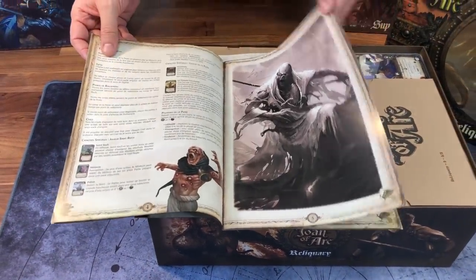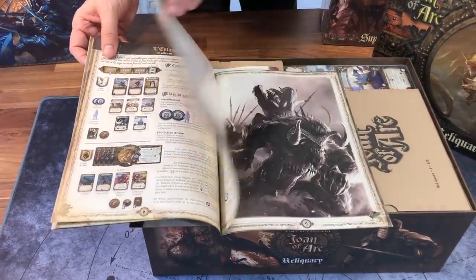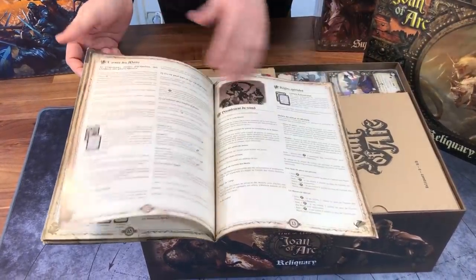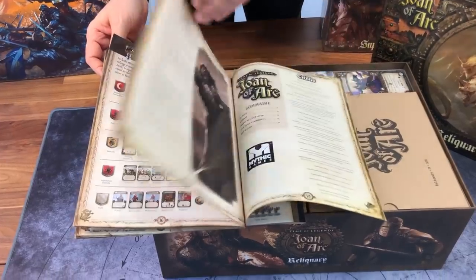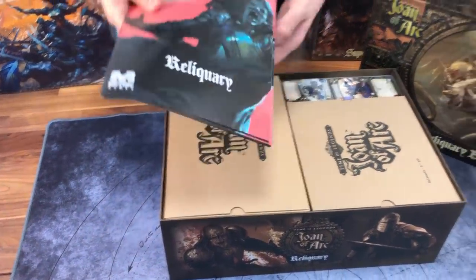Just for you to know, the core box is one single language, so you have one book — all the books you have are written in French or in English, depending on which language you chose. But in each of the supplements, you have both. You have the French and English versions — French cards, English cards, French books, English books.